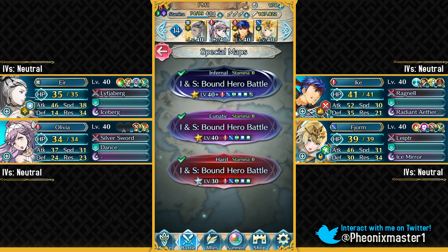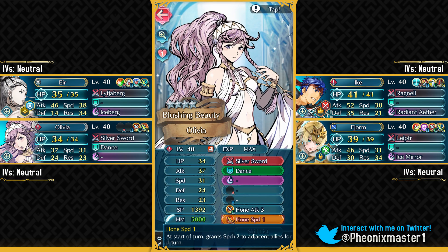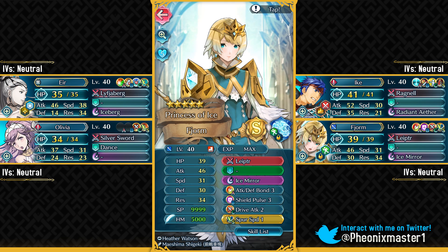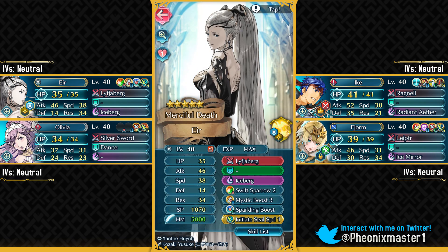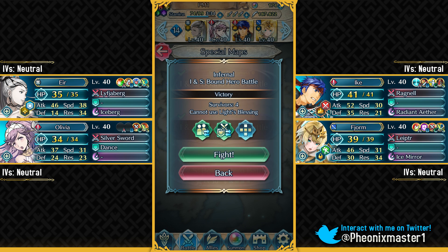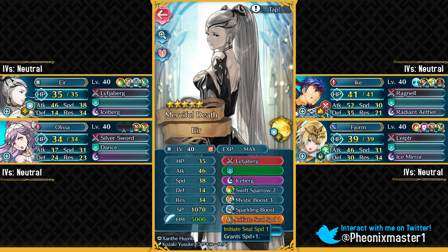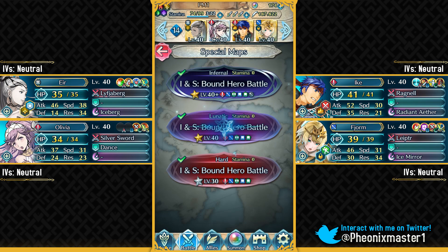My third Infernal solution uses all of the free-to-play gods and goddesses. Eir just needs Speed+1 Sacred Seal. This solution uses some level 1 Sacred Seals: Hone Speed on Olivia, and Ike just needs Quick Riposte 1 — not version 2 or 3. Lastly we have Fjorm, who needs Spur Speed 1 Sacred Seal. All of this speed is to make sure Eir doesn't get doubled by that Bladetome flyer after he gets the Speed Tactic buff. Alternatively, Speed+3 or Darting Stance work too.